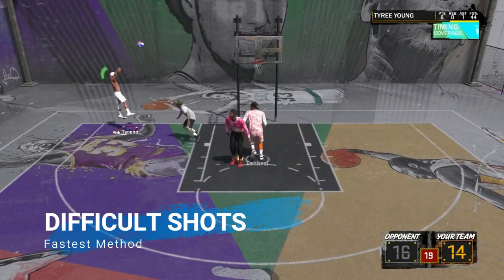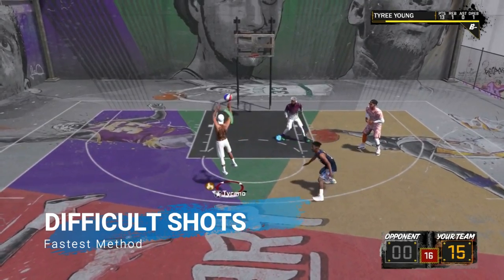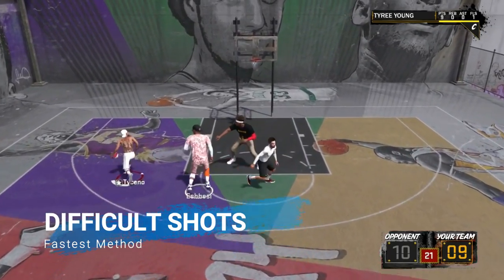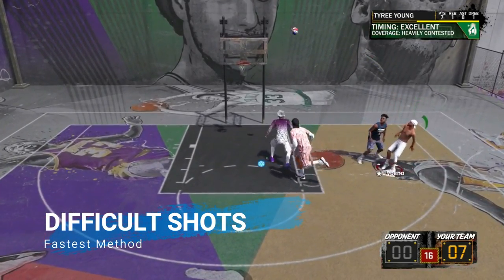Literally, moving shots count for so much XP if you only shoot moving shots and make a high percentage of them. That's all you have to do — go to the park and shoot heaps of moving shots. Check out my 'how to dominate as a shot creator' video if you're unsure about how to shoot any of them. I got the Hall of Fame Difficult Shots badge before I even hit 90 overall — it was so quick, and I was only playing park. I didn't do any MyCareer or anything.